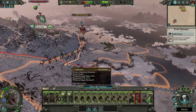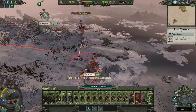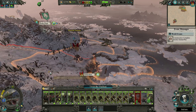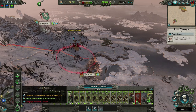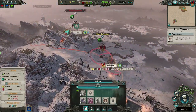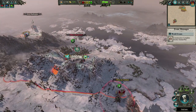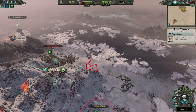Or I could recruit another army — I have 15k in the bank and I'm making 1.8 thousand a turn. I don't really want to fight Kislev either — they're massive. Fighting Kislev is inevitable, but they're huge. I could go closer and ambush. Given that it's gonna take multiple turns to get to me anyway, I'm thinking about underwaying to Helpit.